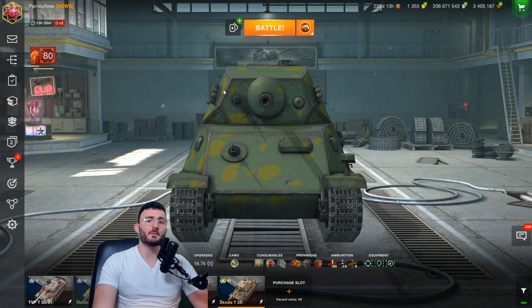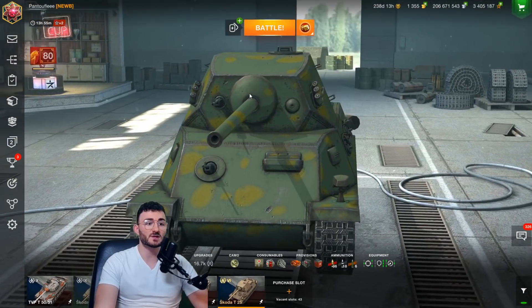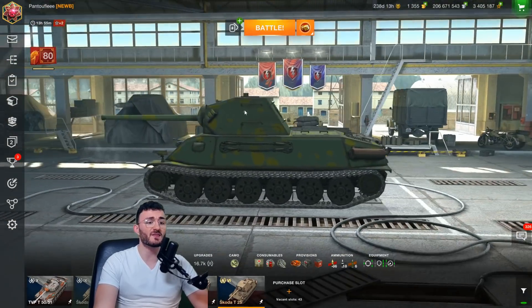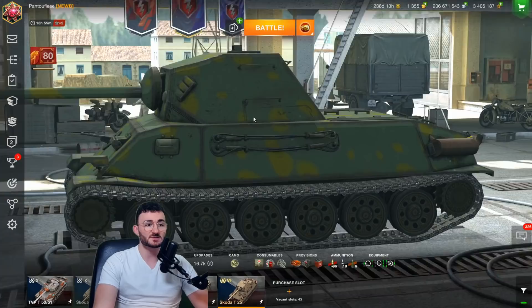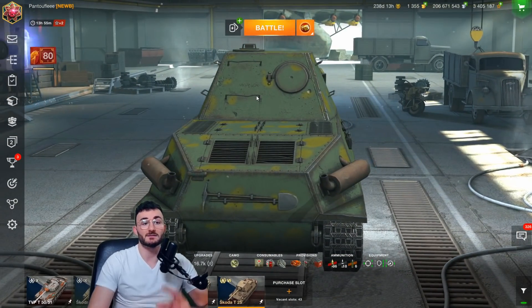Now, one thing I want to talk about — and I'm not even going to bother showing you the armor profile of the tank, because everybody will penetrate you, including into the gun mantlet. So it's quite easy to penetrate that tank. It's made of paper. And when I say paper, I mean that a tier 6 tank will go through your tank with HE on the sides, because even the turret is definitely angled to be a target for HE shells.